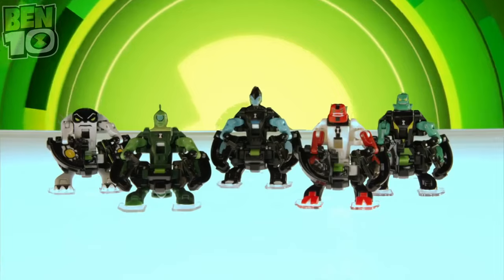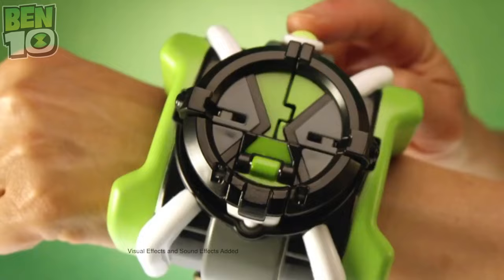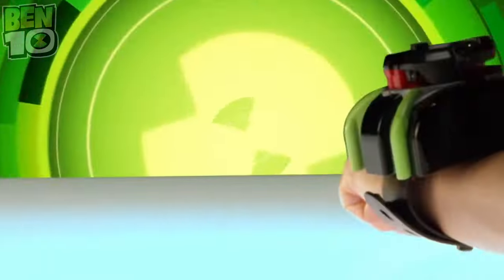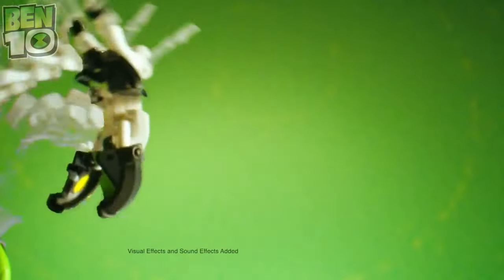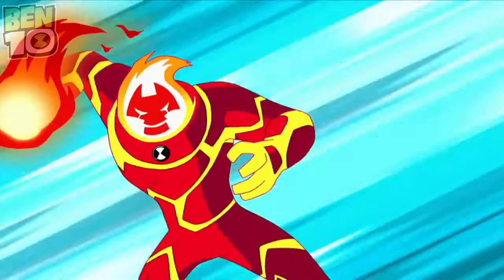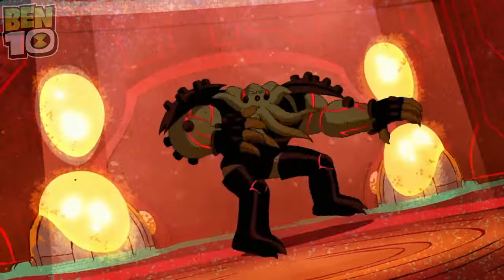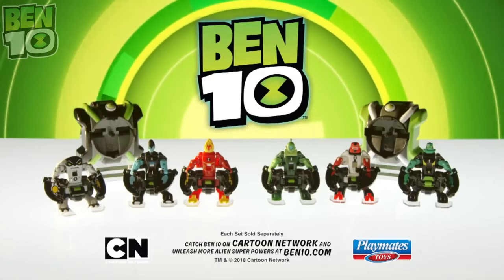It's hero time! Ben has a new trick up his sleeve — the Ben 10 Omni Launch Battle Figures and the Omni Tricks Launcher. You can fold them, load them, and launch them! Forearms — they transform in midair, ready for battle. Use your skills to make them land on their feet and get into the fight. Which alien will you choose? With so many to choose from, you better choose wisely — fire it up! Ben 10 Omni Launch Battle Figures come with one Omni Tricks Locker and three Battle Figures, each set sold separately.